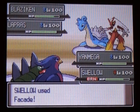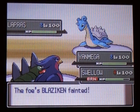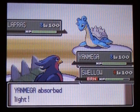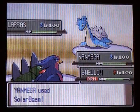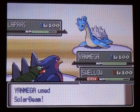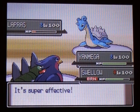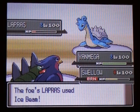So now I use Facade on Blaziken, hoping it wouldn't be Sashed, because then he might be able to take out both of them, and it wasn't, so he went down. And I use Solar Beam with Yanmega. He does a pretty large amount of damage to Lapras, but Lapras still manages to hold on, and he takes down Swallow.